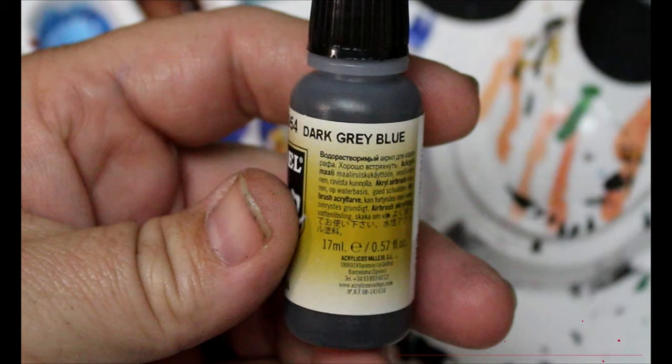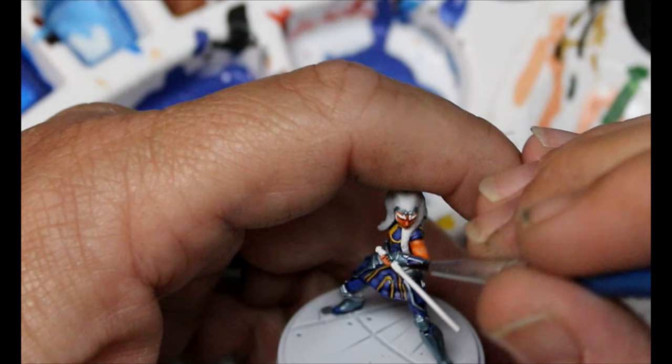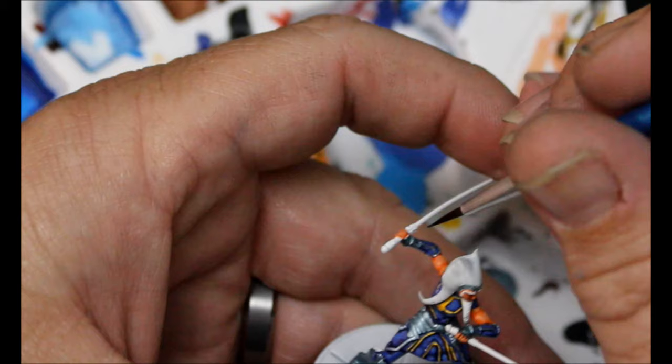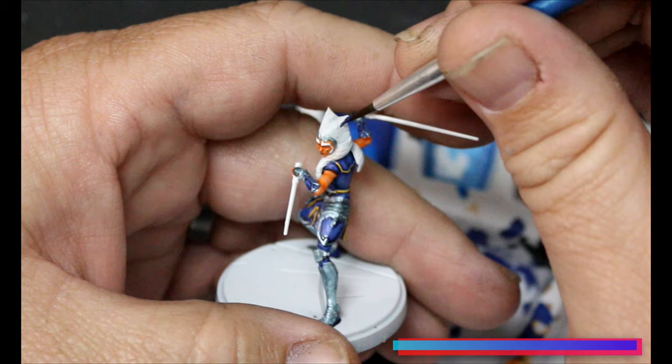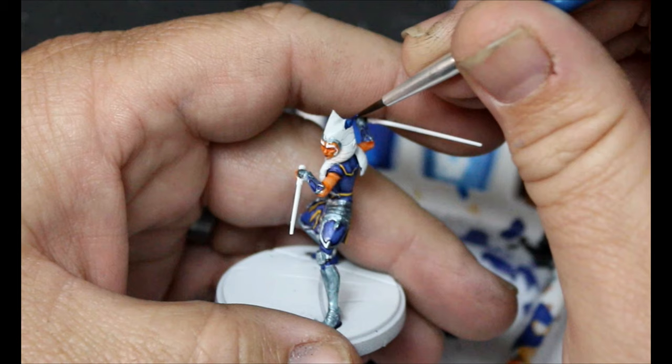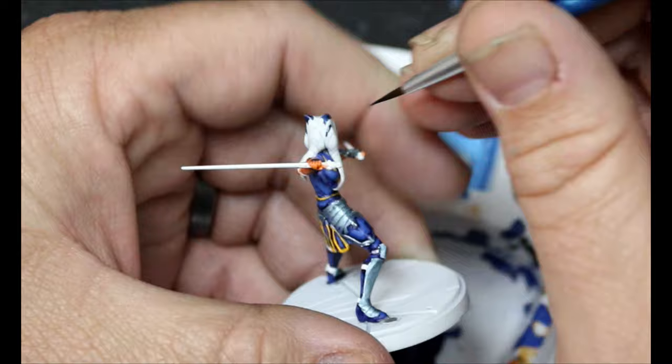We're going to take some Dark Grey Blue, and this is just going to go on the fingerless gloves she's wearing. And we're going to take some Night Blue — just when you thought we were done with all this blue, we're not. The Night Blue is going to go on all of the designs on her Leku. This is all sculpted in — you don't have to freehand anything. All the lines are there, so it's as simple as painting anything else. Luckily.